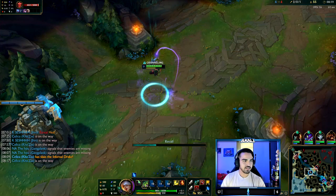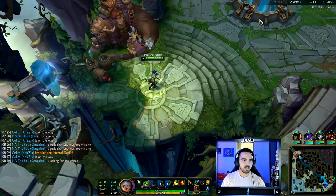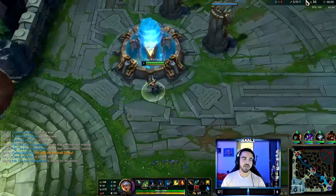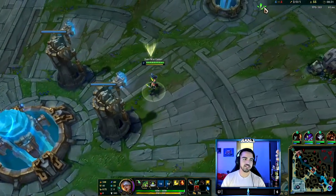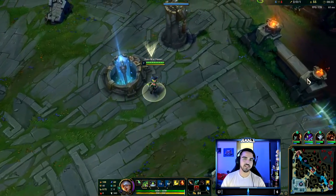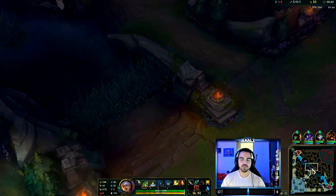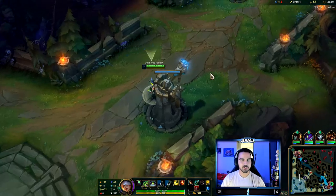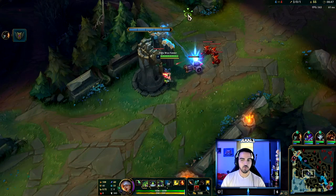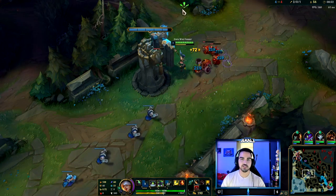Bobkin's next point: abuse roaming. Roaming is the best way to climb as it puts immense pressure on the map. He says never try to freeze in lane in solo queue — it's not viable in solo queue, only good for high-level competitive play. Always try to push your waves and help your jungler roam for a higher chance of winning. However, this is dependent on the champion. Akali, for example, is not strong without level 6 or without her ultimate, so you should definitely not try to shove and roam too early.